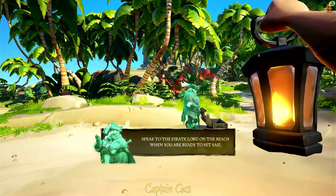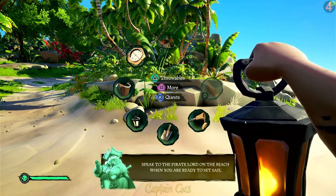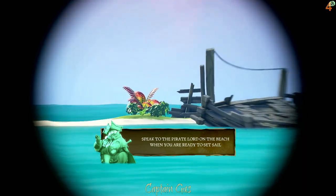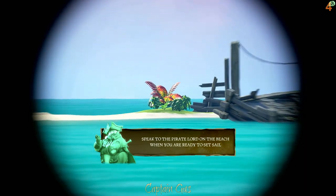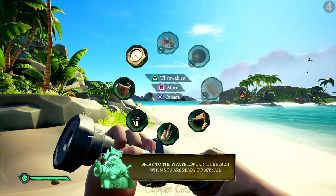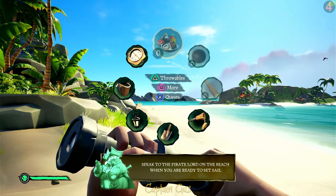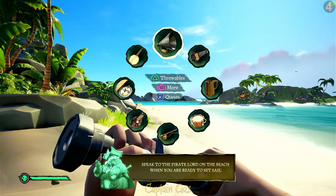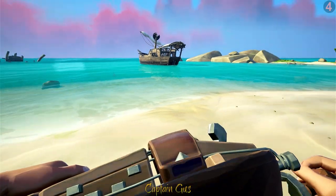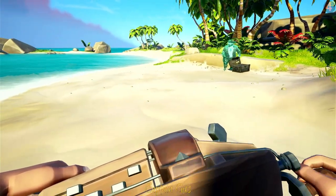We've got a torch or lantern which we can hold up, put down, or even put out - it can be used for lighting other things too. We also now have a telescope, which lets you look at various things. Be aware that the telescope, like a sniper rifle, will show a glint to anyone you're looking at. We don't have planks of wood, cannonballs, or food yet. Under the 'more' section there are different instruments you can play - if you're in a crew and one person starts playing, you'll all join in at the same spot in the song playing different instruments.